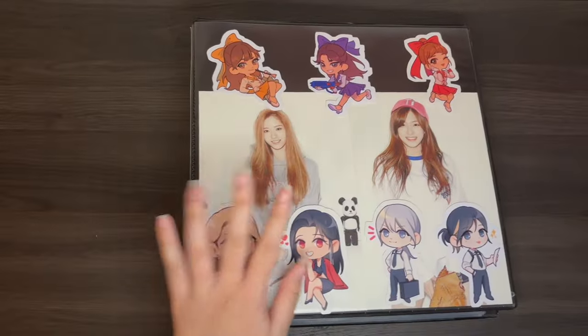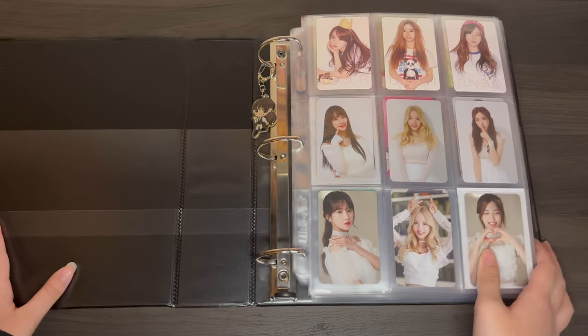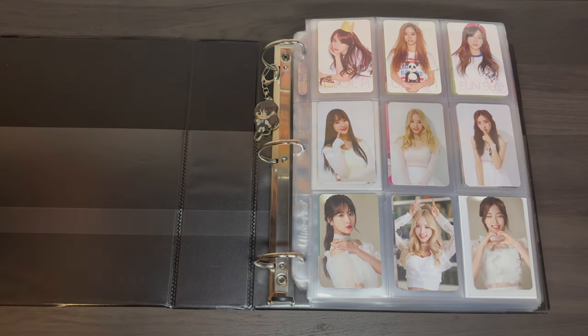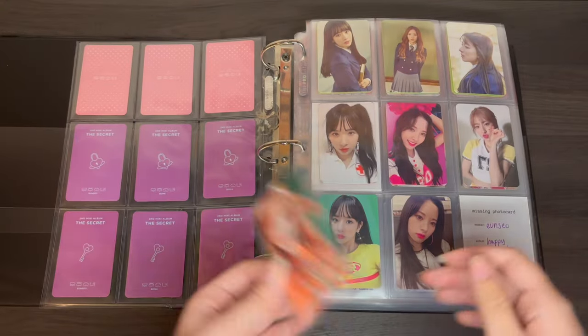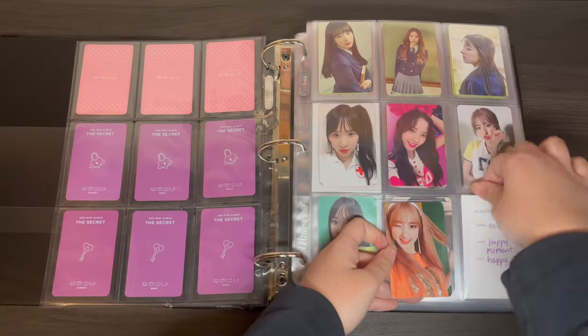And then finally in this speedrun segment I have some WJSN cards. I've actually been making decent progress towards finishing this collection, which I wasn't expecting. What I have is mostly Bona and Unso stuff — I will be completing both of them for their album cards, which is very exciting. I finally have this Happy Moment card, which I've been looking for forever.